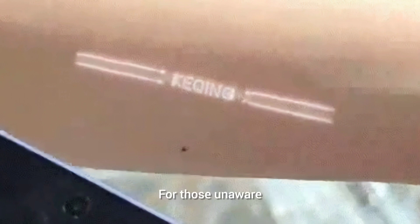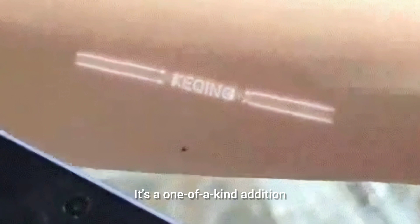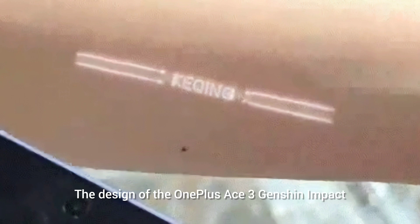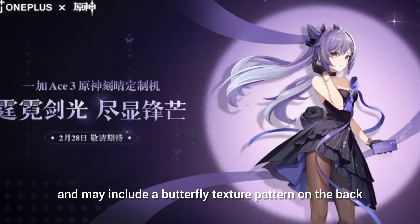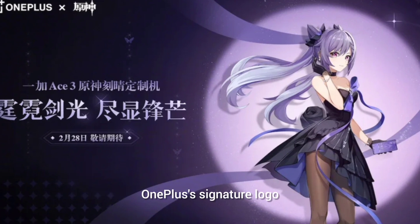For those unaware, Keqing is a playable electro character in Genshin Impact. This one-of-a-kind edition adds a distinctive touch to the phone's customization. The design of the OnePlus Ace 3 Genshin Impact edition will be inspired by the character Keqing, and it's likely to have a purple color scheme with a butterfly texture pattern on the back. Fans can also expect a Keqing-themed system interface, though OnePlus's signature logo and camera layout will remain the same.